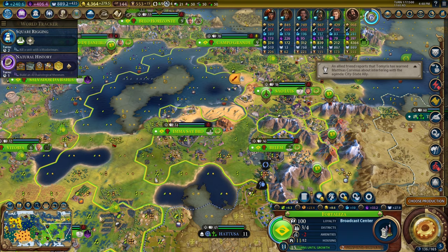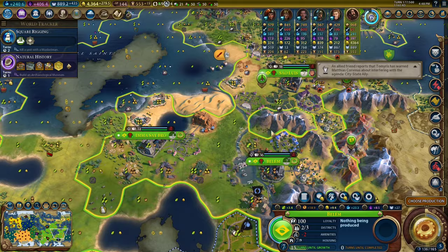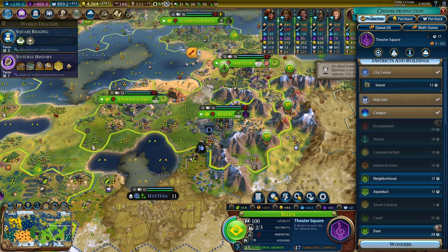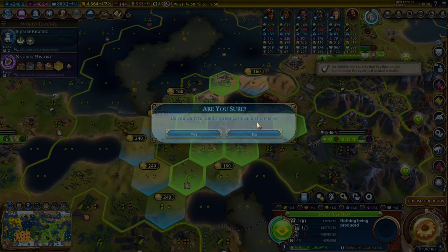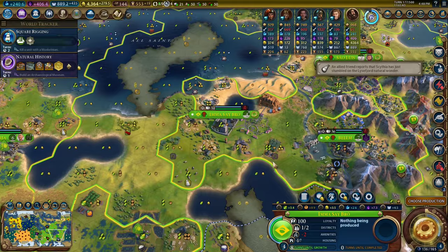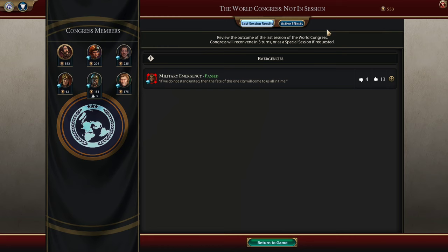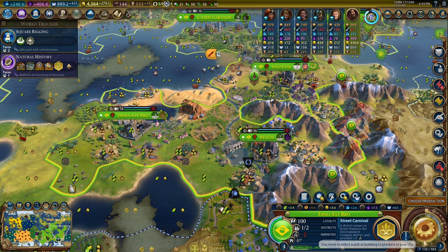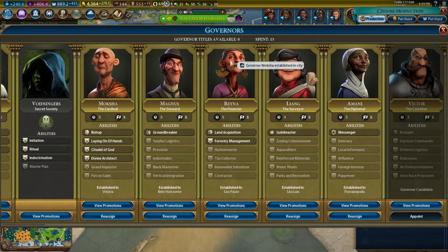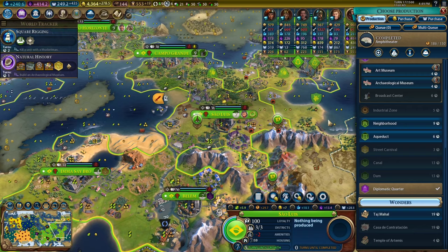We've got the Petra — that's cool. We're up to seven population here. Let's place our theater square right here. In this city, let's build our street carnival. I'm going to just go ahead and build that because I won't be able to build the amphitheater in time for the next session. We've got a lot of use out of that theater square boost. Where is Moksha? Moksha is here. Why aren't we buying a theater square in here for faith?